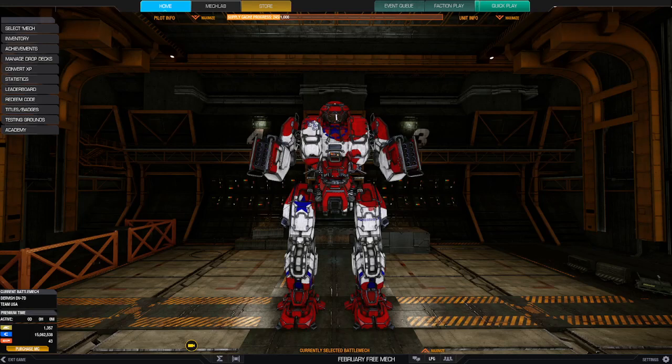Hello and welcome to MechWarrior Online. I've been looking for a mech equivalent to the Hunchback 2CB clan mech that has a counterpart in the Inner Sphere, and I think I've come across it. This is the Dervish DV-7D, and I painted it up just like my Hunchback 2CB — I call this Team USA. Why not?